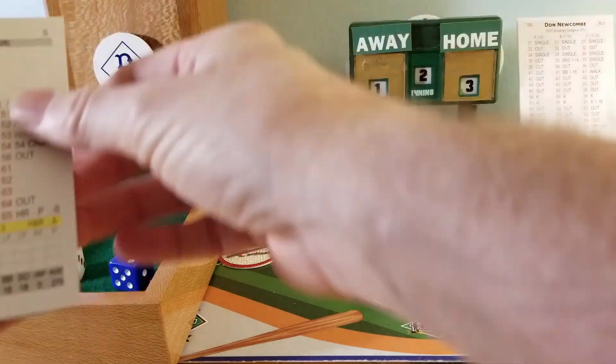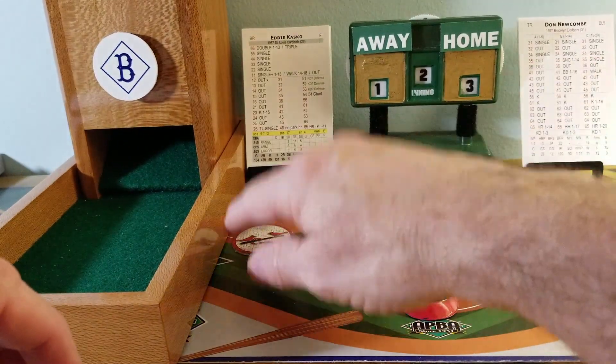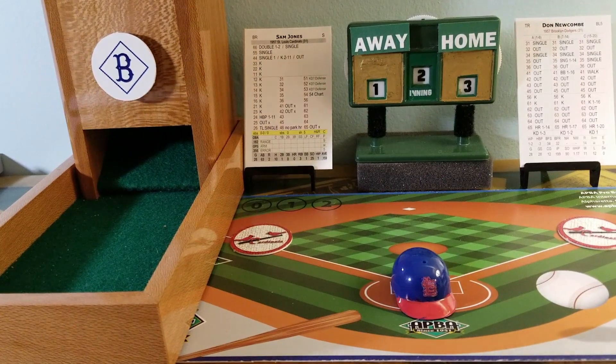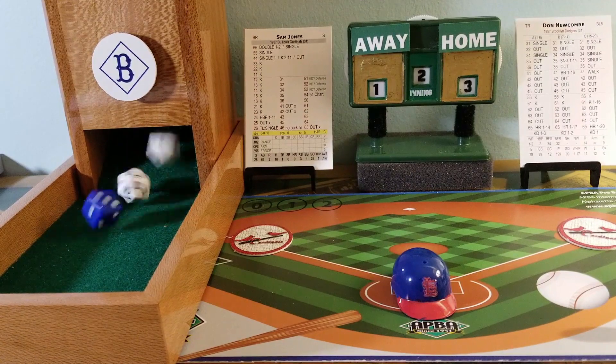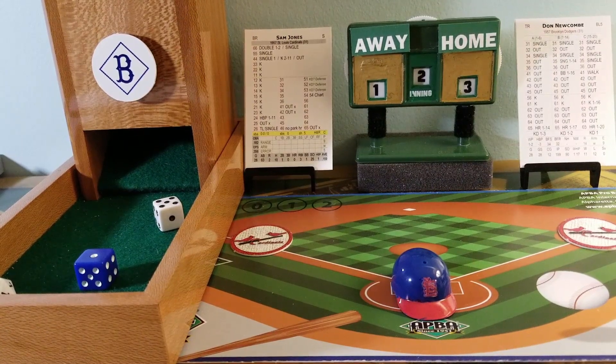Brooklyn three, St. Louis one. Eight-place hitter is Eddie Casco, a .273 hitter. Newcombe is going to choose discretion and intentionally walk Casco — he throws away the bat and runs to first. Sam Jones takes his bat to the right side of the batter's box. Don Newcombe goes into the stretch, here's the pitch — swing and a miss, strike three! Sam Jones goes down swinging. But the Cardinals score once on two hits — they leave one stranded at third. We go to the bottom of the second, Brooklyn three and St. Louis one.